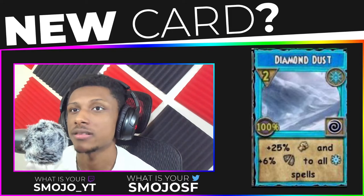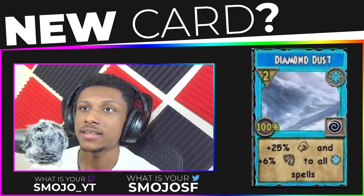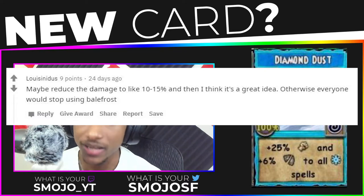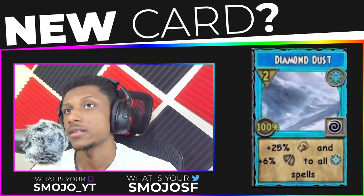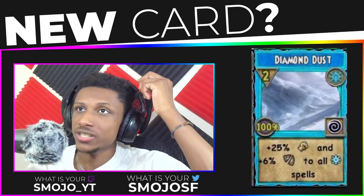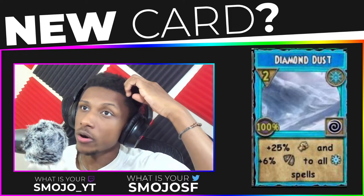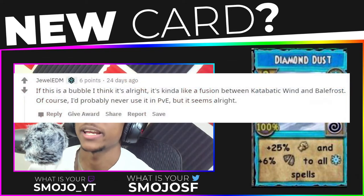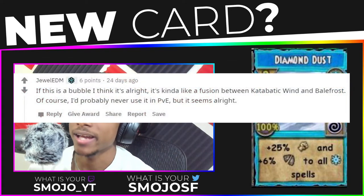Looking at the comments: one person on Reddit said maybe reduce the damage boost to like 10 to 15 percent, and I think that's a great idea — otherwise everyone will stop using Belfrost. I completely agree. Reducing the damage to 10 to 15 percent is a good idea, or you could just raise the amount of pips and probably get the same outcome.